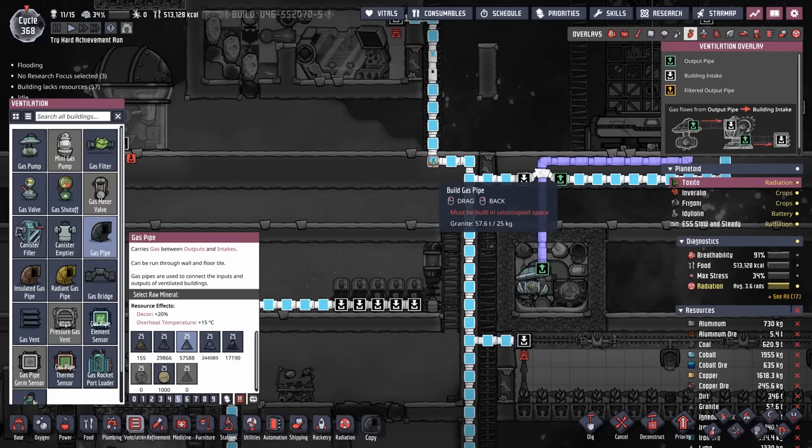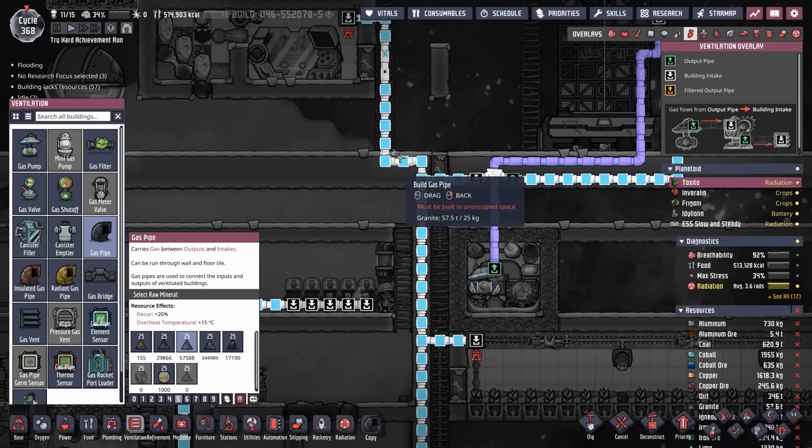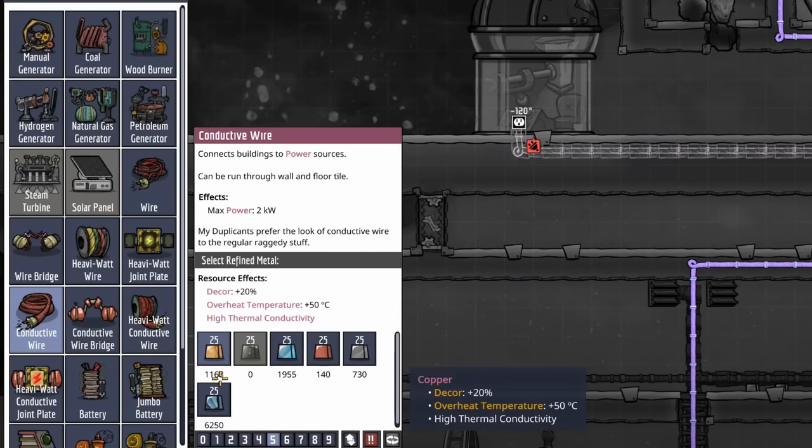And just like before, we're going to need to add an oxygen line. Let's not use granite because we're down to 57 tons, and then a little bit of power. And of course, we're going to need more refined metals here soon too.